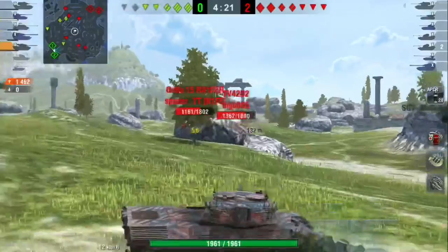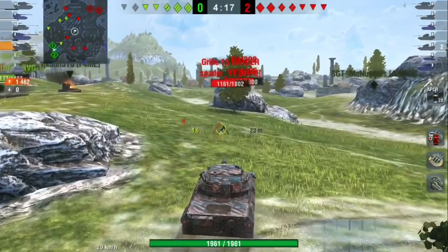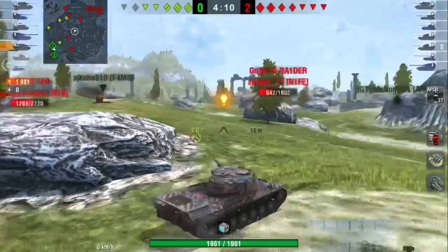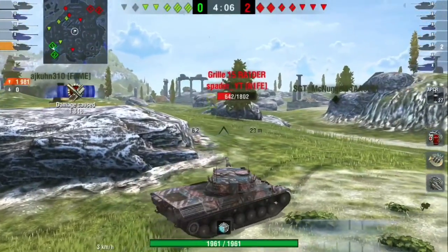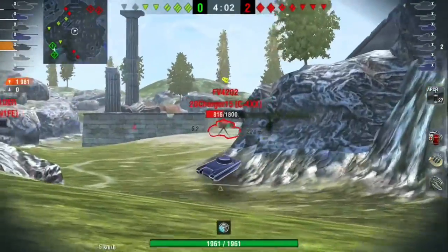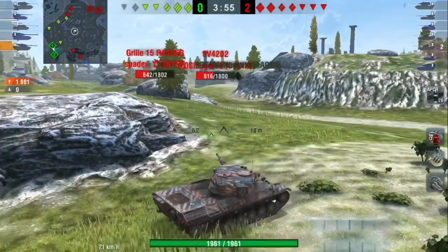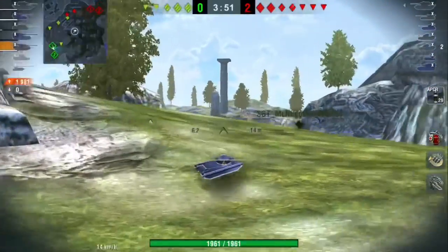If I ran away and got spotted fighting their heavy tanks on the left side, absolutely no one would be here to stop these tanks from killing the Hori, taking dominance over our spawn side, and just winning the game instantly. So I'm going to play passively. What I want to highlight is that I play very defensively this game because there are no targets I can isolate — this map has so many lanes of fire. With the FV4202s, the 183, the Yag, the Grille, and the E100, it's very hard to find a position where I can isolate the enemy.